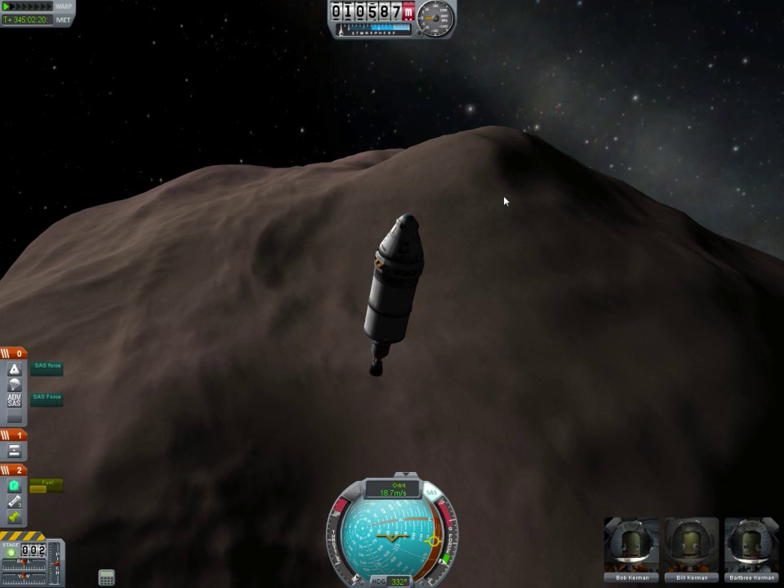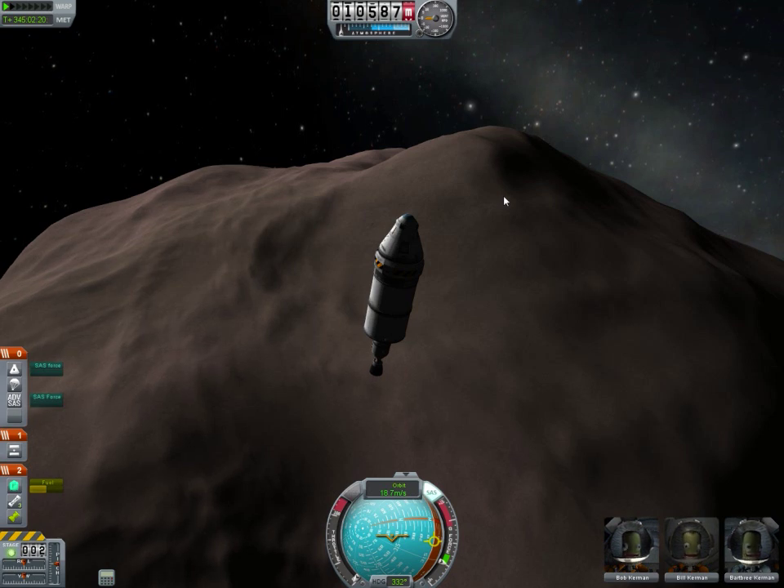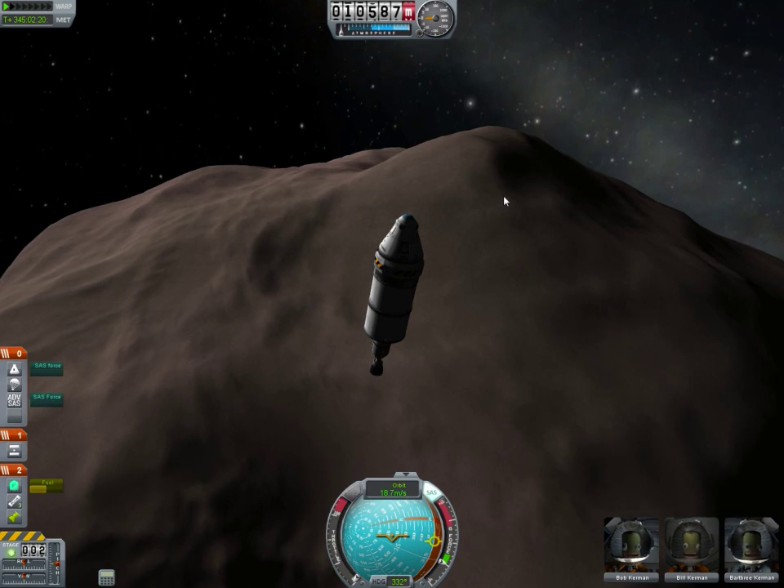I've seen a Scott Manley video that said with just a jump, a Kerbal can reach about 120 meters of height on Gilly because of the very low gravity. In fact, that's why we're moving so slow. I came to Gilly kind of by accident, but I figured this would be a good time to test it out.